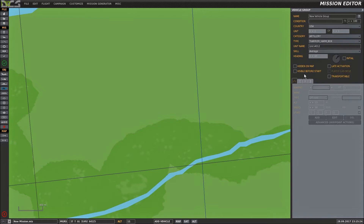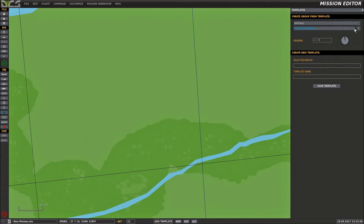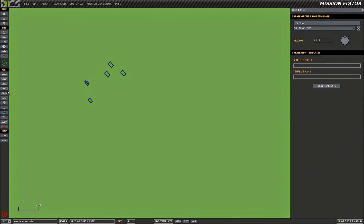What I've done is I've actually created a template. I'll select Germany and then drop down to the V1 launch site and put one into the game — it is that simple. This template is made up of various elements from the actual build. I put this together myself so it's a bit fiddly, but you can copy this template if you wanted to. So that's the first element — that's where to find it.